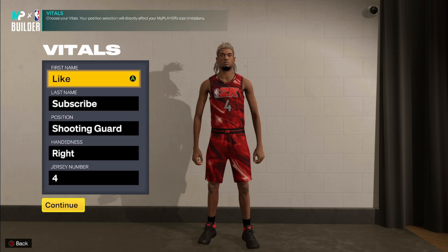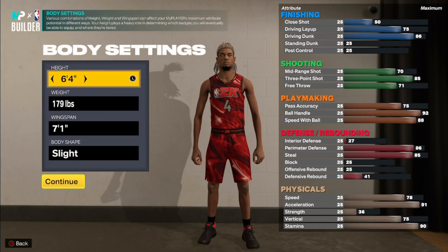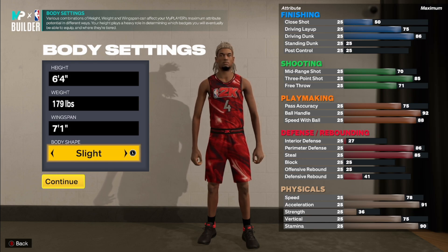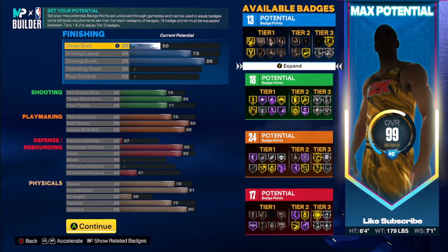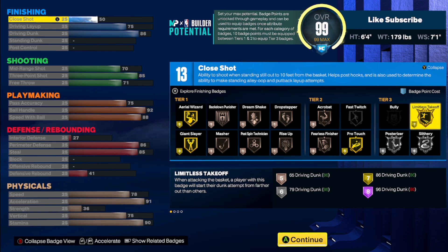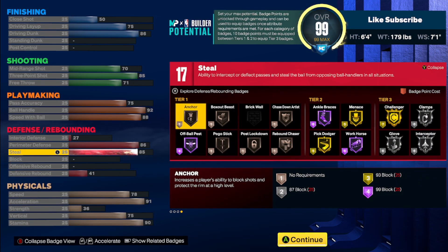Like and subscribe. Position is shooting guard, handing number is up to you. The build is going to be 6'4", 179 lbs, 7'1" wingspan. Six foot four is the tallest height you can be to have pretty much all the dribble animations. Another thing you can get at 6'4" that you don't get on other builds is the Steph Curry jump shot, but on this exact build you probably wouldn't get it because we didn't go for a crazy high three-ball — we went for more of a versatile build.